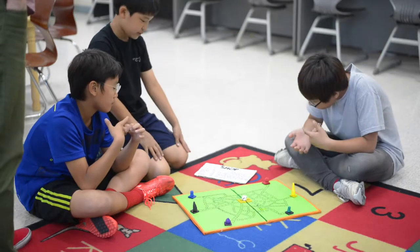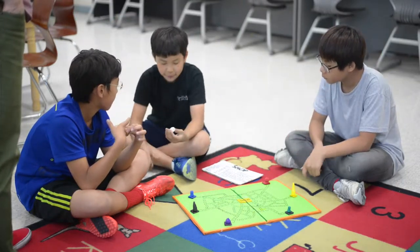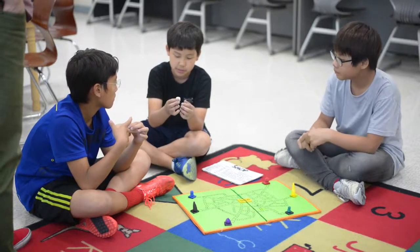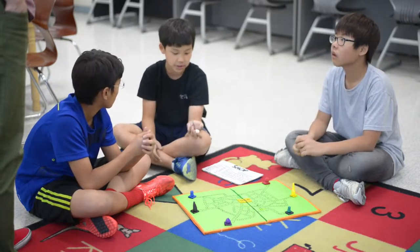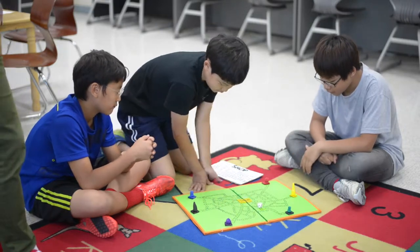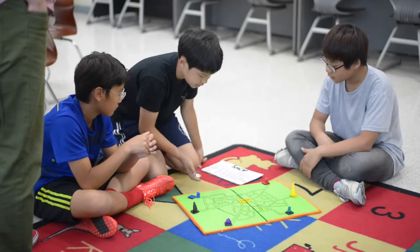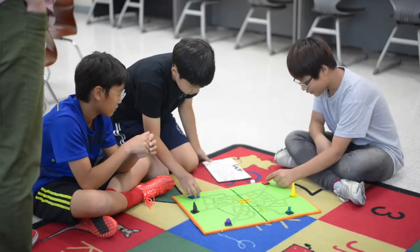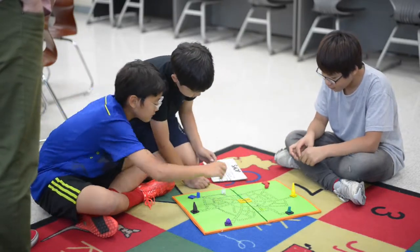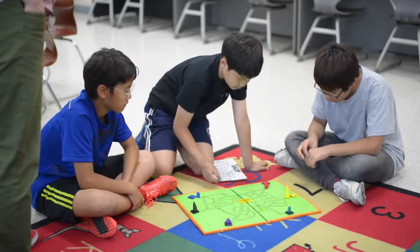There's a special dice — it has ones on opposite sides, threes on opposite sides, and twos on opposite sides of each other, so it's a very long game. For example, if I'm blue I would move one space, then on your turn you go three spaces, and the next person rolls two spaces.